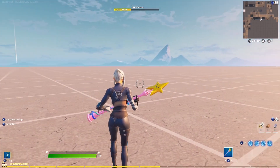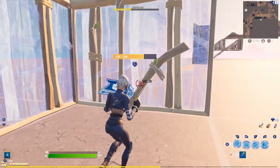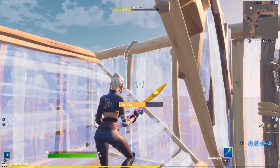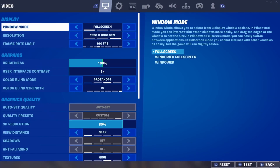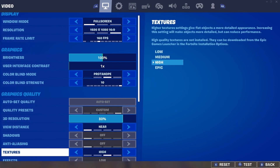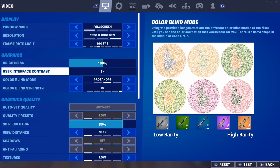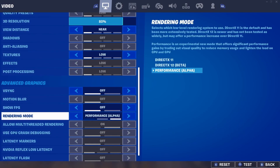Now I'm loaded back into Fortnite — this is what your builds will look like after you've done this fix. Comment down below if it worked for you. As you can see, I'm still on performance mode, and my texture is back down to Low — performance mode alpha, right here.